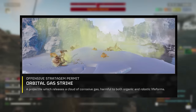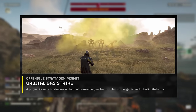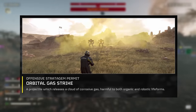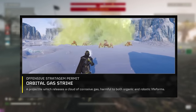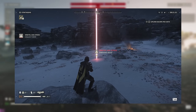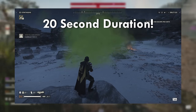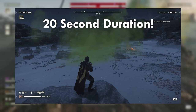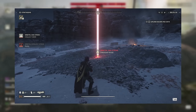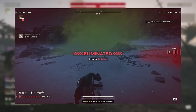Next up, we have the Orbital Gas Strike. Unlocked earlier at level 3, the gas strike is something you practically never see in your games, and usually for good reason. When deployed, your destroyer drops a gas bomb at the target location. The area becomes clouded in a corrosive gas for the next 20 seconds, and deals heavy damage over time to players who enter it. Even after exiting the cloud, the damage over time persists for a short while, so best avoid getting hit altogether.